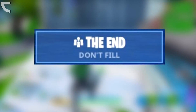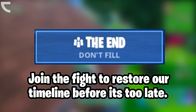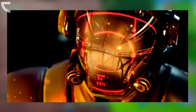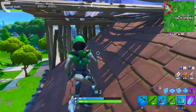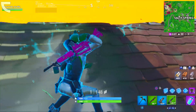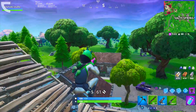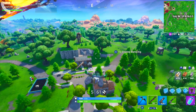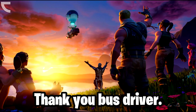It is called The End, and it has a description that says: 'Join the fight to restore our timeline before it's too late.' This is the LTM image of what it's going to look like in the in-game lobby. Now, what do they exactly mean with 'The End'? Do they mean the end of the Visitor's stay at the island? Do they mean the end of the mechs, or worse — do they mean the end of the Fortnite map? Because when we take a look at the weekly loading screen, which you unlock by completing the last set of challenges, you can see the battle bus leaving us behind. The description of this loading screen even says 'Thank you, bus driver.'